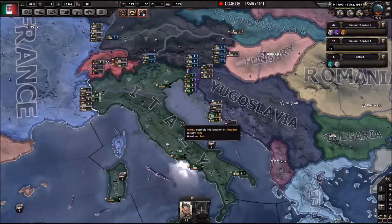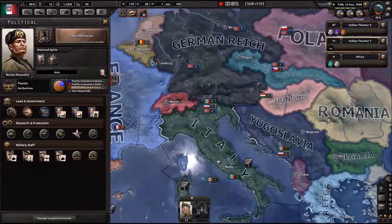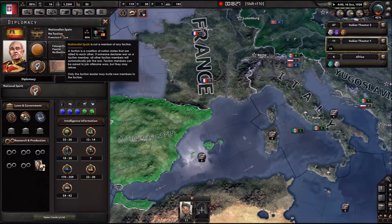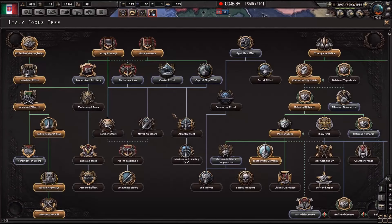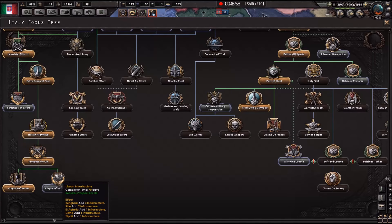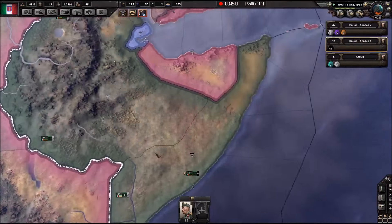So we get a little bit of refineries, and I guess we're going to get the treats with Germany. Get him. We're not a faction. There we go. German military cooperation - could maybe get that, though it's not really... Let's get a little bit of infrastructure because I think we're going to need it. We're fine, and here we are also fine with attrition.